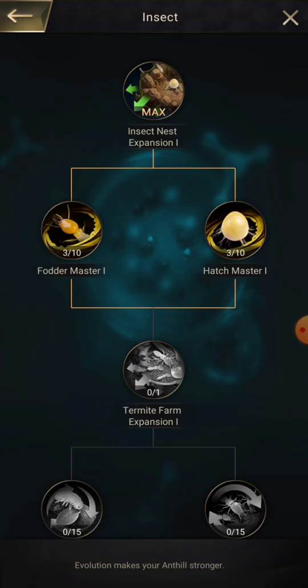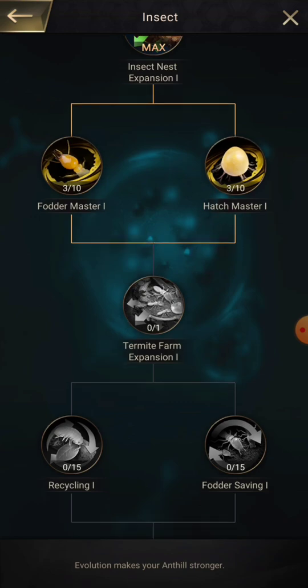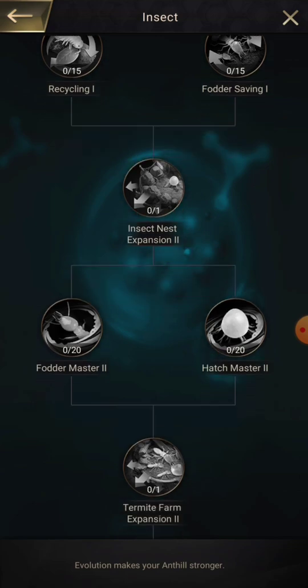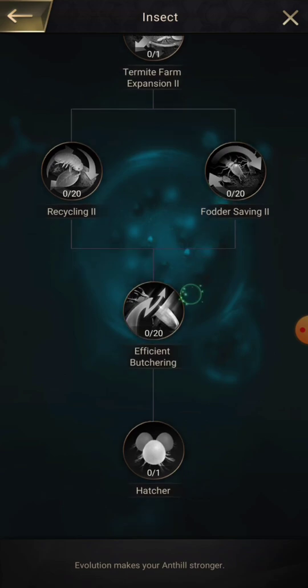For the evolution for the insects, which was recently added with the feature, you can add another insect nest to be able to hatch more eggs at once — so you can hatch three eggs instead of two. It also helps you hatch eggs faster, make fodder faster, and makes fodder less expensive honeydew-wise.